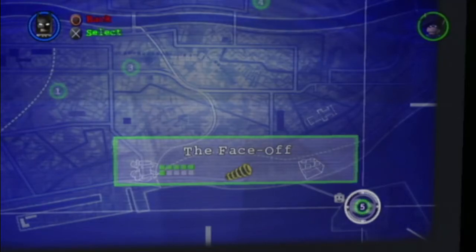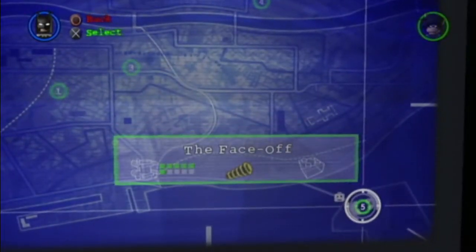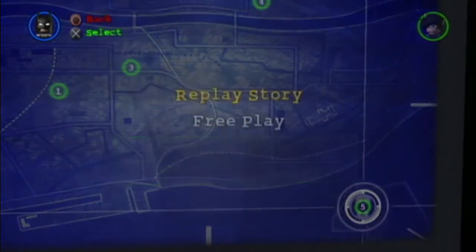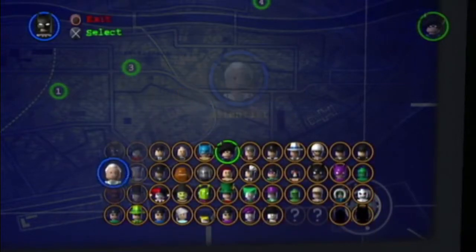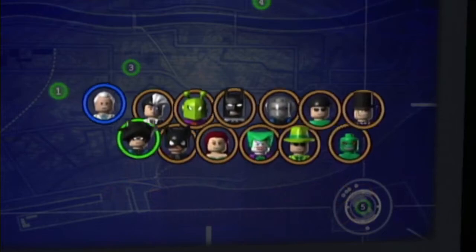Hello, I'm the Ballmeister. Welcome back to Lego Batman. Today we are finally going to finish the Riddler section of the Hero Story by getting the four minikits we need to complete it. So we're going to hop in. As a scientist, there's our cast of characters. Here we go.